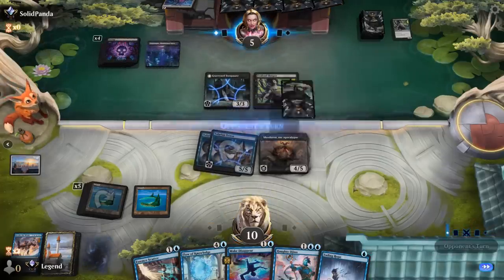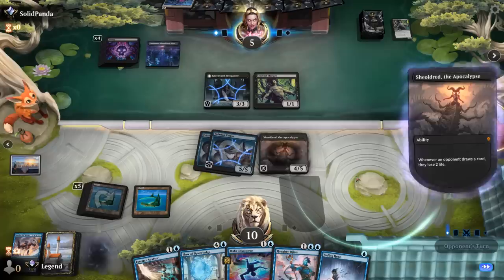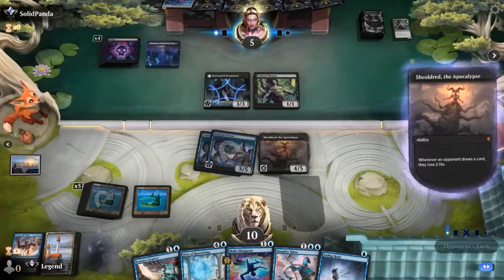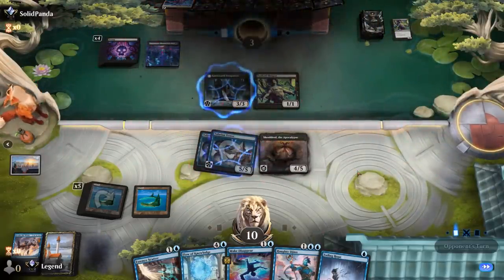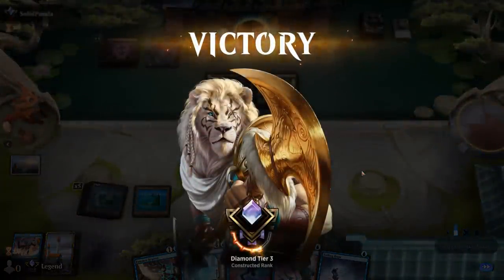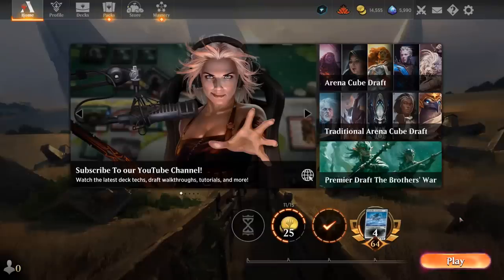Opponent is in big trouble — can't think of any one specific card that saves them, so they probably need a combination of cards. Opponent concedes. Stealing Sheoldred was definitely a pretty nice move. So we get to see our Mono Blue deck in action, and Flow of Knowledge was incredibly impressive almost every time we played it — I highly recommend adding it to the archetype if you haven't already.